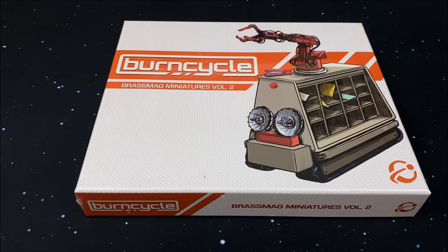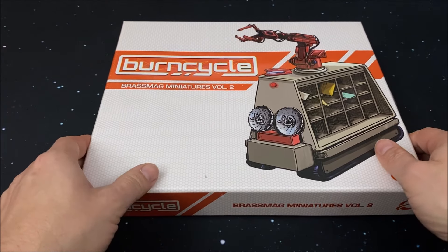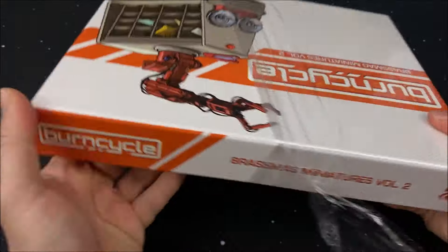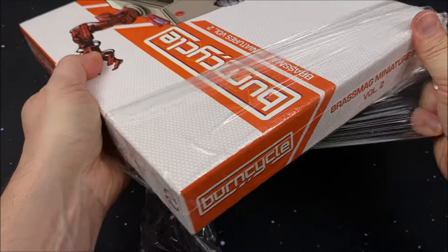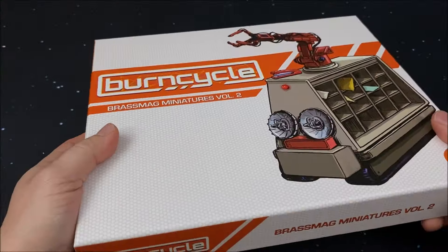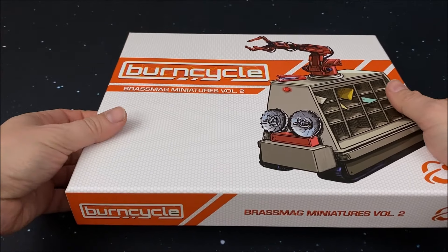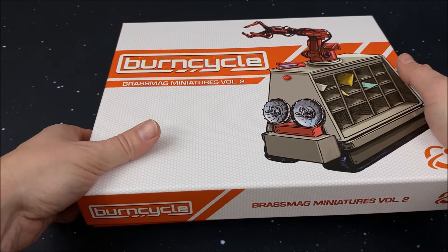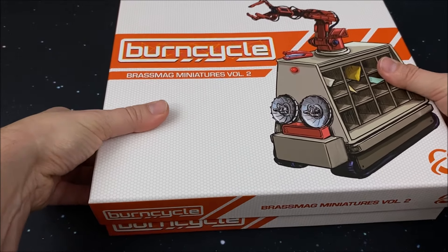Da ich nun Volume 2 habe und jemand bin, der, wenn er einen Teil bekommt, auch den Rest haben möchte, hat Ship Zero Games ein Geschäft bekommen. Ich habe mir auch noch Volume 1 der Brass Mag Miniatures dazugeordert, damit ich für alle Miniaturen habe. Warum? Bei Burn Cycle ist mir eines aufgefallen: Es ist anders als bei Cloud Spire, Too Many Bones oder The Elder Scrolls. Burn Cycle ist chip-technisch ein sehr flaches Spiel, hier wird kaum etwas gesteckt. Somit verliert das Spiel etwas an Tischpräsenz. Die Miniaturen kristallisieren das natürlich erheblich raus, weil das schick aussieht, wenn sie durch die Flure wandern. Deshalb habe ich mich durchgerungen, das zweite Set dazuzuholen.